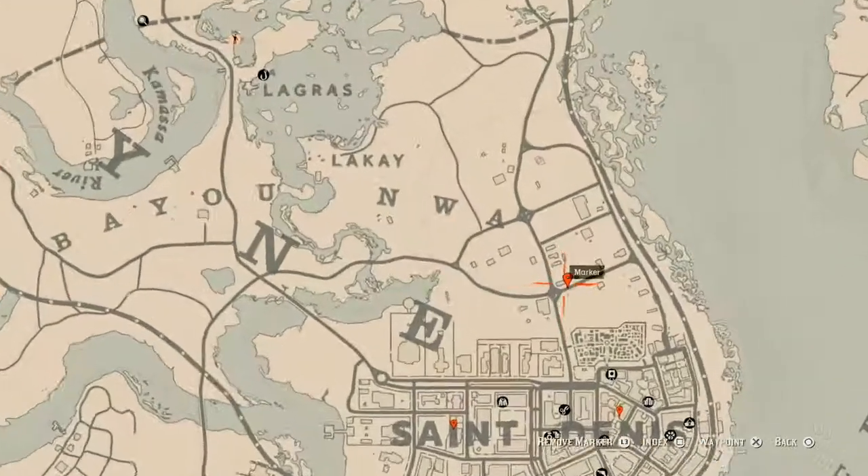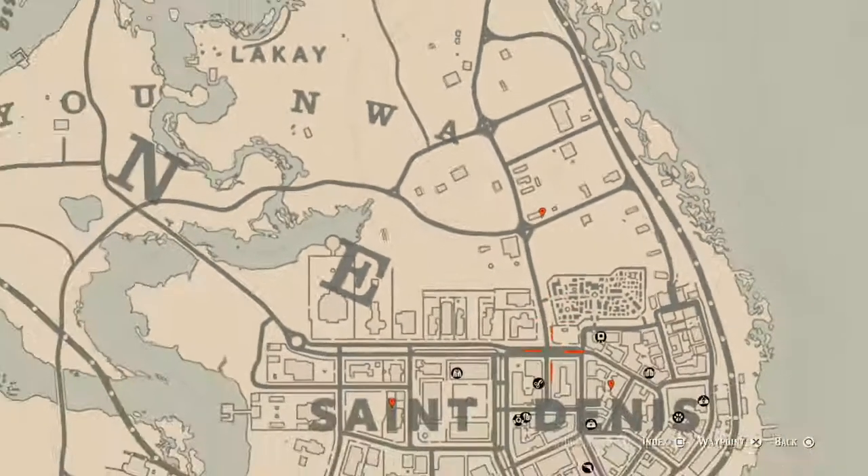Our next marker is right here on the back porch or deck of this house. At this location you will get a horse hairbrush — it's on the table on this back porch or deck.